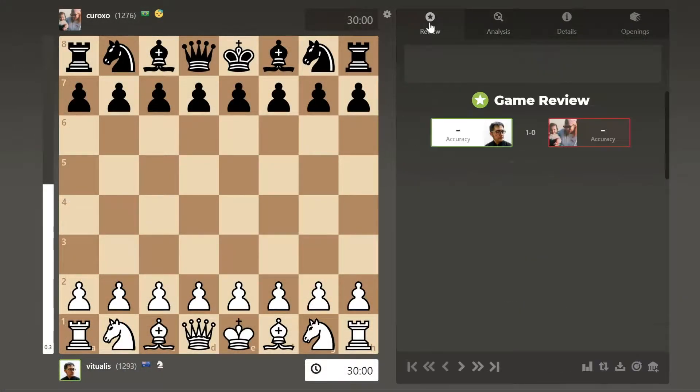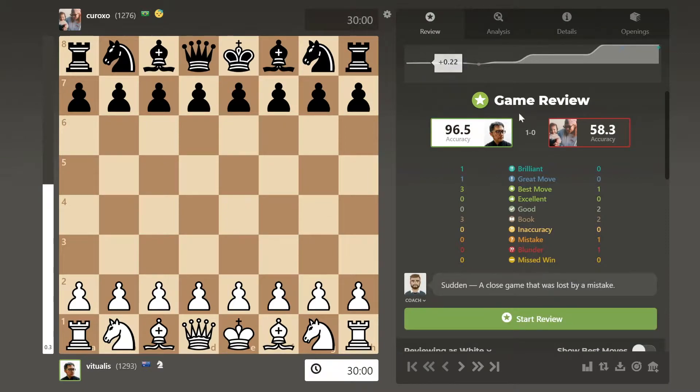So a very quick look at the review first and as you can see, practically 100% — brilliant, great moves, best moves and book moves. Now the opponent made a mistake and a blunder, and we will see how this trap launches. There were only 8 moves each in this game before the opponent resigned. Let's have a look at the trap now in the analysis.